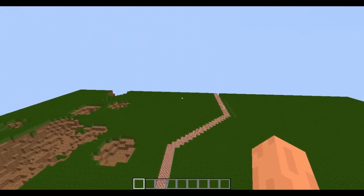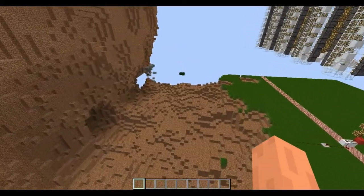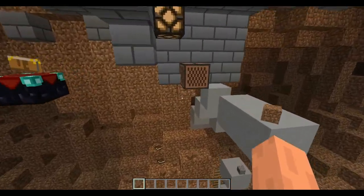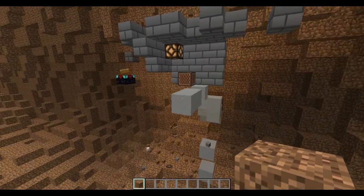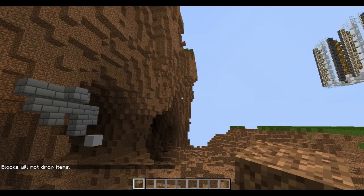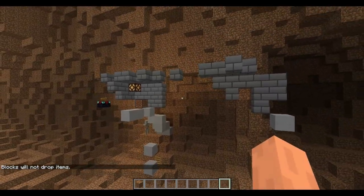So this is basically what everything looks like in the world, and this is what the cliff looked like. Let's go see the state of my house, if it is still there. Some of it is actually still there — I'm not gonna lie, I'm pretty surprised. Don't worry, jukebox is still fine. Everything else is pretty much not intact. Let's turn those off. That probably cleared up a lot. Basically, this house is just not here anymore. It's gone.